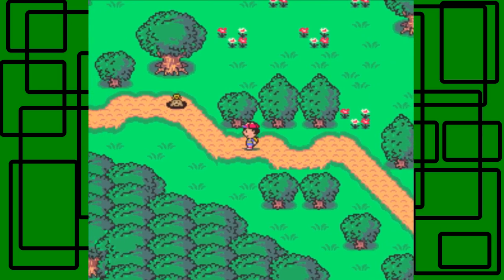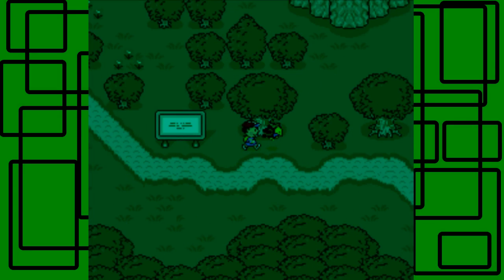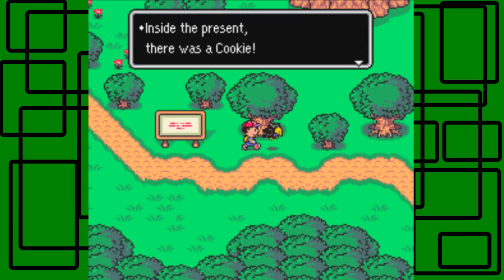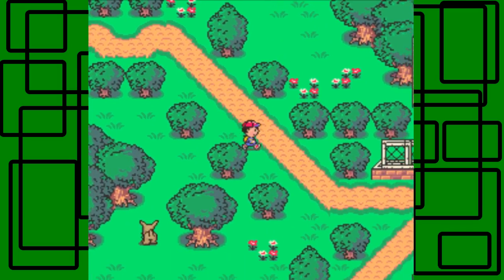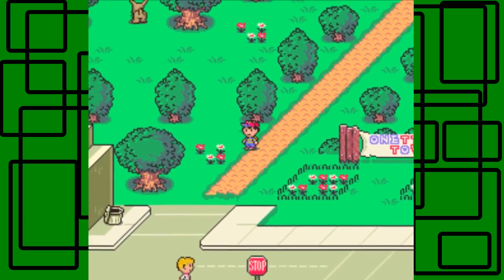I'm going to avoid these crows — they're scared of me. If you back attack them like that you'll find they automatically just lose the battle. I picked up another cookie — I thought I didn't have space for it, but I remember I used at least one hamburger in that last boss battle.